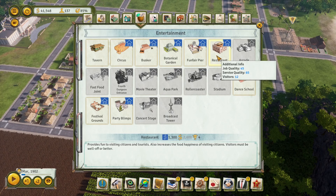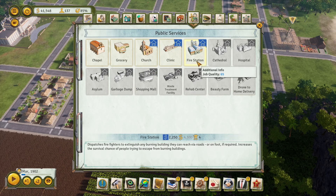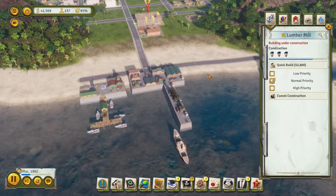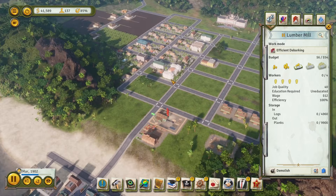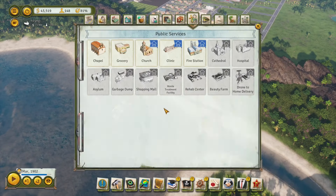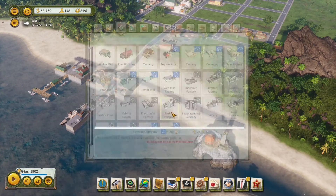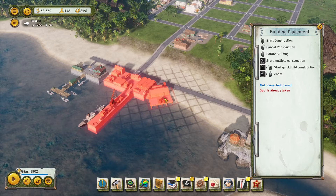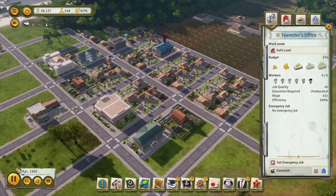On top of that, we should focus on building up some additional entertainment buildings over time. We should replace our chapels with a church and get down a clinic and a fire station. What I should do first is get the shipyard completely online. We have three logging camps, so I'm going to put this on the max budget. And so because we have that now, let's go ahead and put down a shipyard. We should definitely set up an additional teamsters office - we're 100% going to need it.